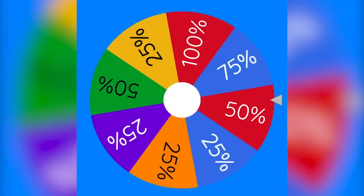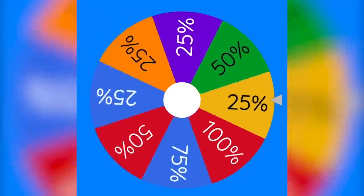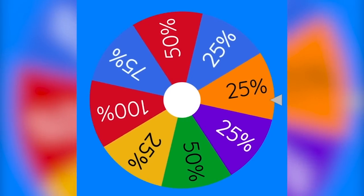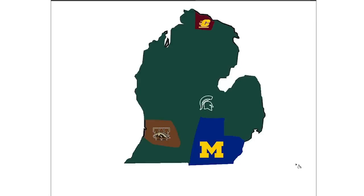Western Michigan pulled off the win but they're going to have to use the smaller team wheel, as Michigan State is far more powerful in terms of territory. Let's see how much land Western Michigan will be taking from Michigan State — it looks like they will be taking 25%. That's still going to be a lot of land for Western Michigan. Western Michigan just took 25% of Michigan State's land.